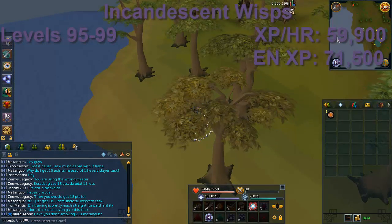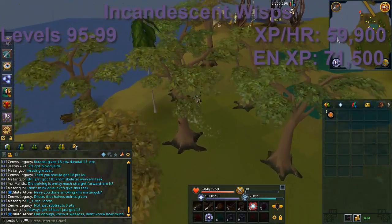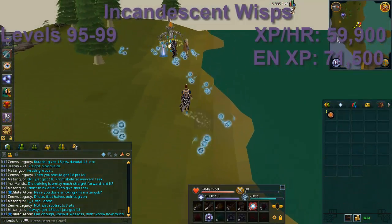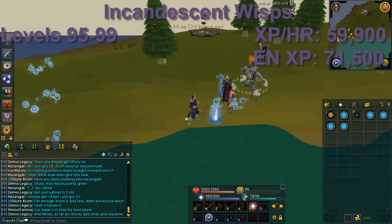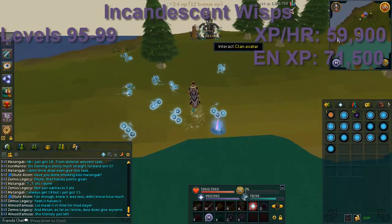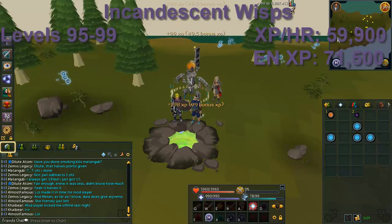The final and best XP location is Incandescent Wisps. The easiest way to get here is the Fairy Ring south of Castle Wars, then run west — or teleport to Castle Wars itself and run south then west. You'll be here from level 95 to 99 and beyond if going for 200 million XP. XP per hour is about 60k, or 71k with enriched. It's a great location because it's much closer to the teleport than places like Radiant or Luminous Wisps were. That covers all the locations, so now I'll touch on some of the intricacies of the skill itself.